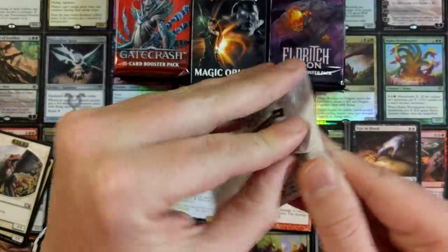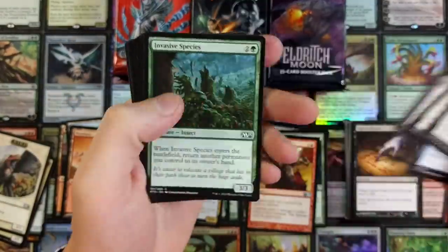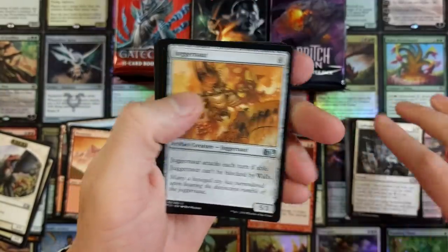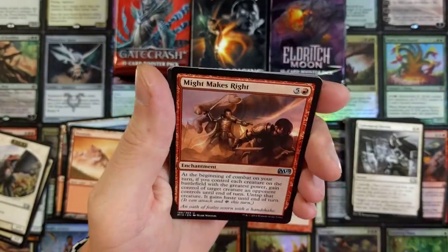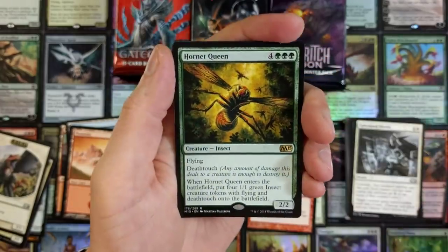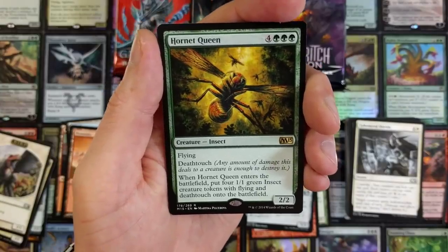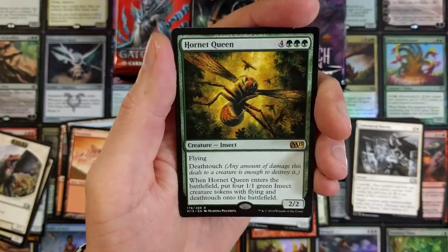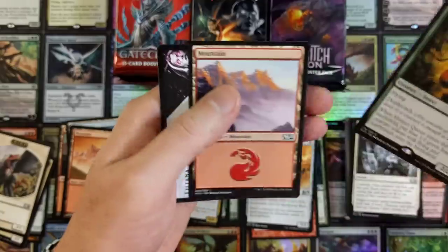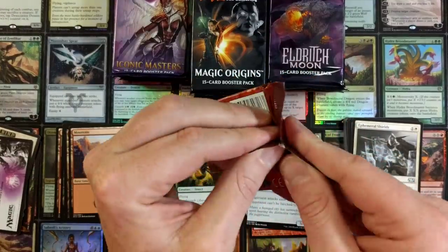2015 Core Set — come on, baby! I think I opened a few boxes of this, two or three boxes. The price has gone up on these — it might be a hundred bucks a box or something like that. Might Makes Right. Hornet Queen — hell yeah, that's a cool card. For those of you who don't know, it's flying and deathtouch. When Hornet Queen enters the battlefield, put four 1/1 green insect creature tokens with flying and deathtouch onto the battlefield. That could be a disaster for an opponent when that sucker hits — flyers and deathtouch? You're going to take out some stuff.